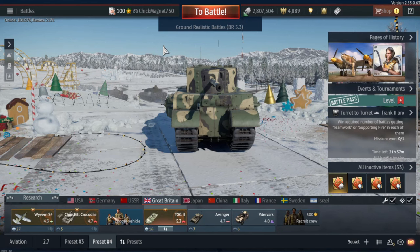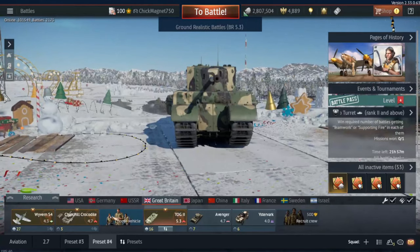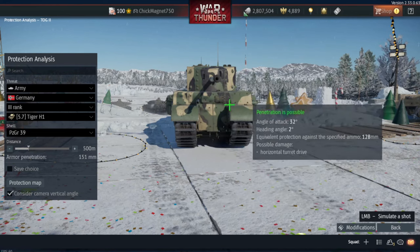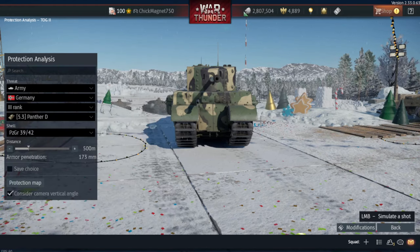Alright, today we're going to be looking at the TOG-2 here. Let's get the armour up. Alright, from the front it's pretty easily penned by the Tiger. So it'll go through and pretty much pen you anywhere. Let's go look at something like the Panther D.